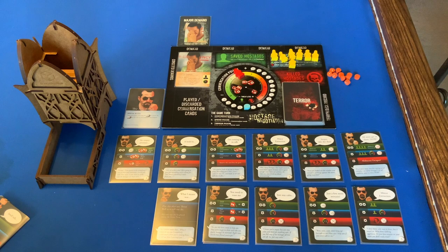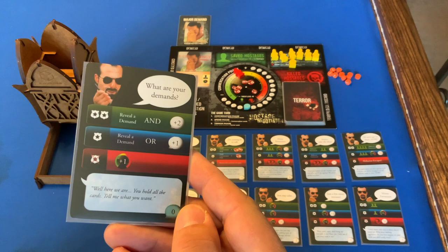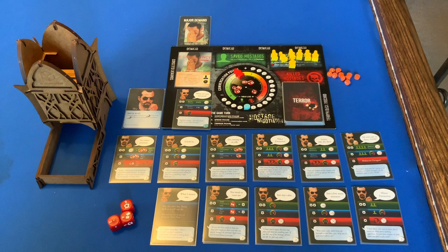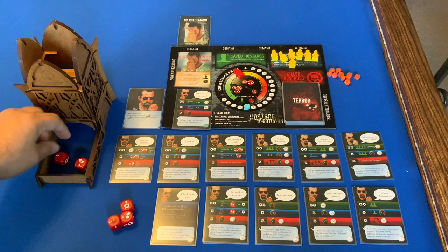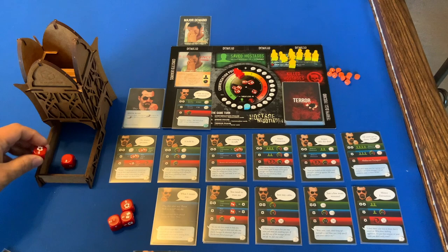We have our standard six cards — all doubles — and we'll play what we always play to get started: What Are Your Demands. We're in the two-dice threat level position. We didn't roll great and we don't want threat going up, so we're going to discard the other What Are Your Demands and the Small Talk to turn this into a success and reveal a demand.